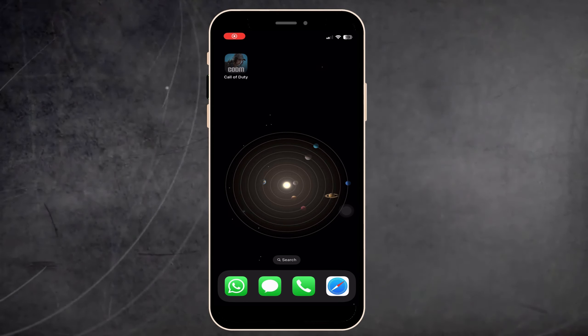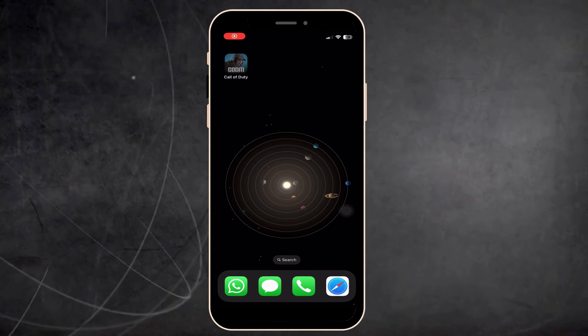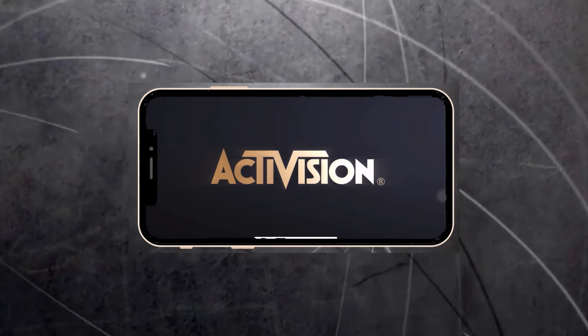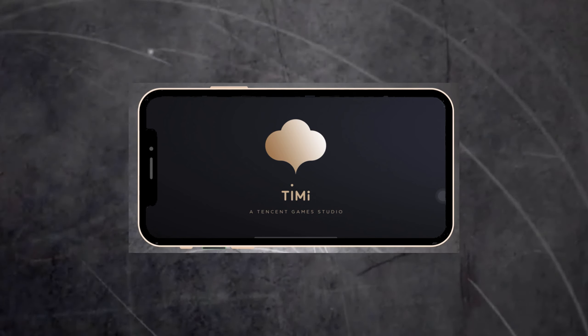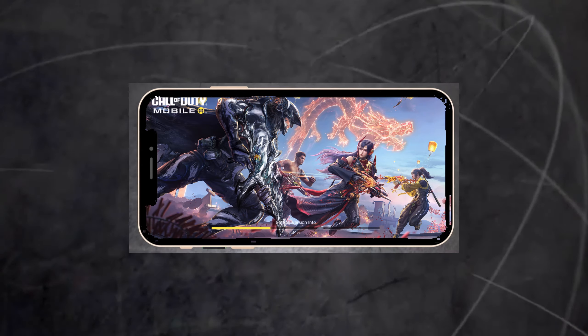First of all, on your phone, open Call of Duty and click on it. Basically you wait about a minute or less for the game to load. As you can see, it loads really quickly.